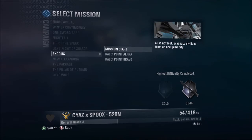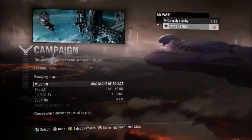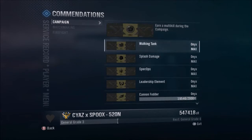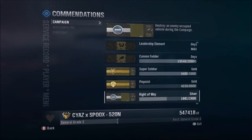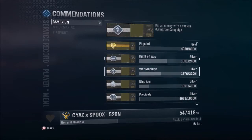For vehicles, go to rally point alpha on Long Night of Solace. Keep the same settings. This is going to get you walking tank, maybe splash damage, leadership element, cannon fodder, super soldier if you're lucky, and also right of way and war machine.